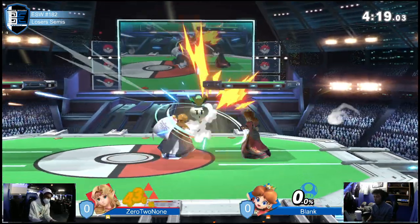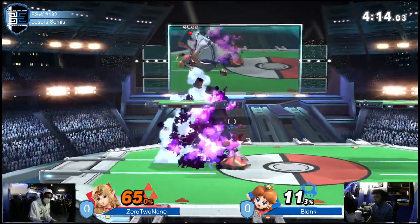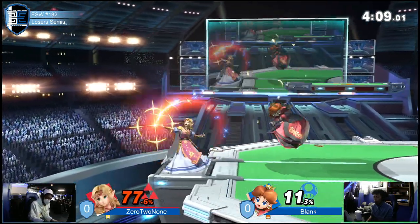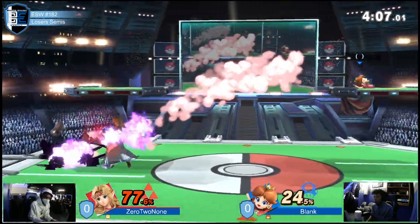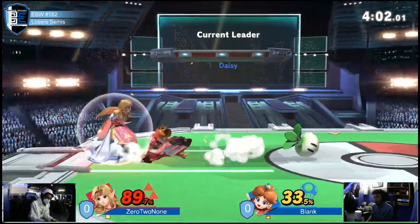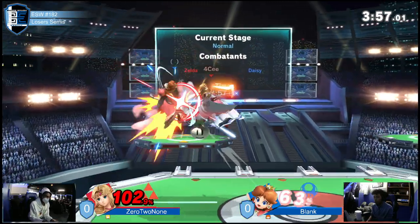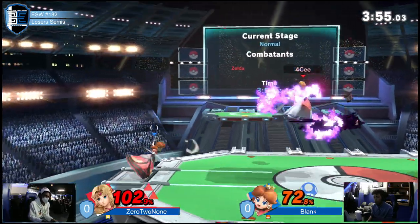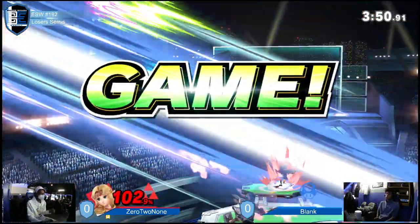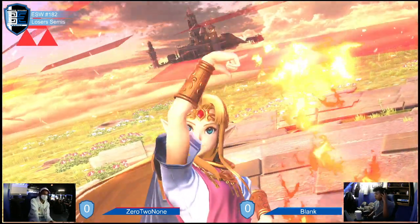Back throw, side B pressure — finds the kill with down B, good timing. Catching the ledge option, punishes down B with down tilt. Blank had about double the percent but they're building up quickly for 0 to none. Blank gets answered by that fair — zero to none takes game one!